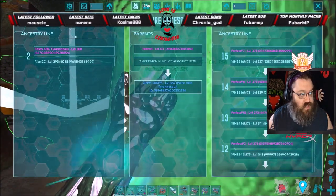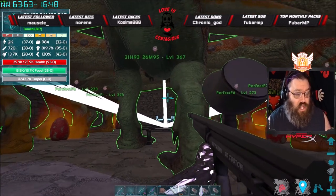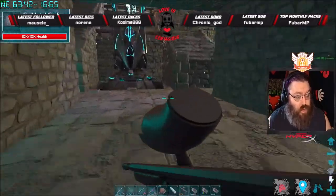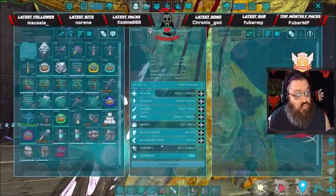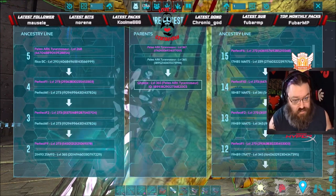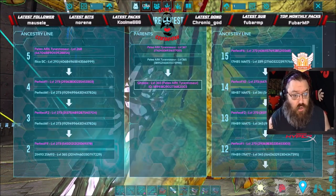All 10 of my pure females are level 273, stat-identical, with zero mutations on either side. The current male breeder has 47 mutations — 46 on dad's side, one on mom's side — and I breed him with all 10 until we get a 48th legitimate mutation. Because my females are non-mutated, I'm guaranteed every mutation is a real one, not a ghost. The moment you breed a mutated animal with another mutated animal, you start generating ghost mutations.